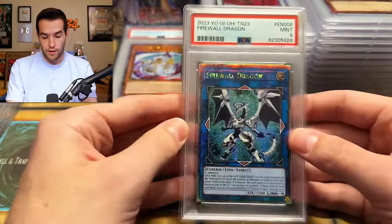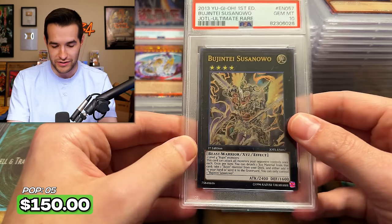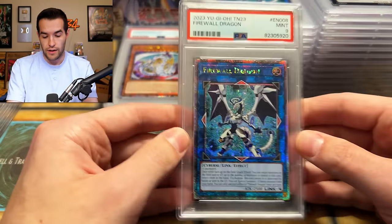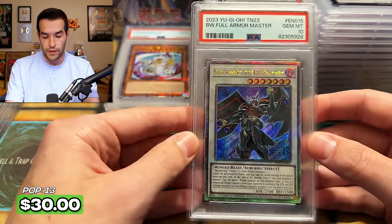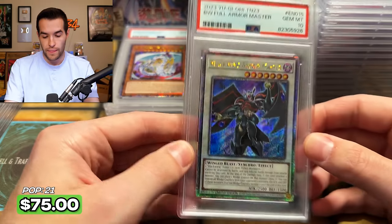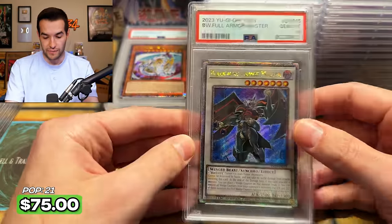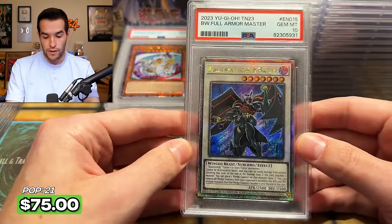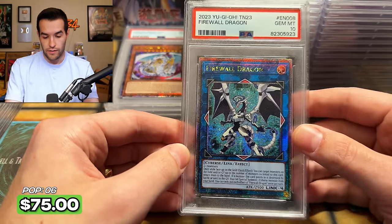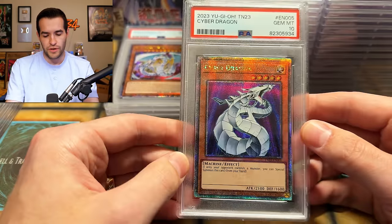Black Rose — nine, unfortunately. We have a Firewall. Bujingi Susanowo — PSA 10, that's not bad. You guys remember when we kept pulling this card? Firewall, I called you crappy — you got a rotten grade. Blackwing Armor Master nine, and there's a 10 Blackwing Armor Master — beautiful. Another 10 — some nice minty cards. We're not going to get a Firewall 10, I'm just going to accept it. Blackwing Armor Master though — that is an Edison card.